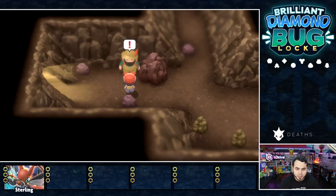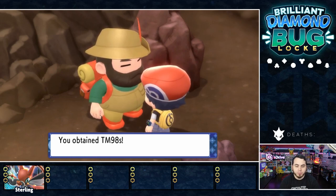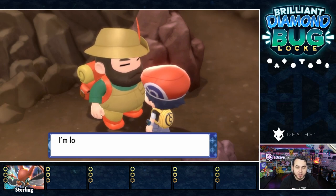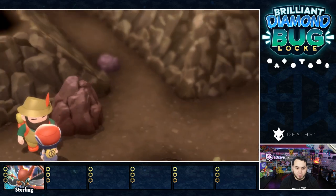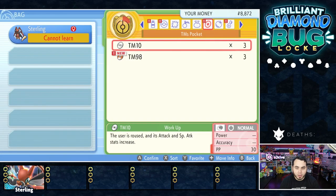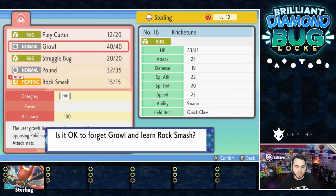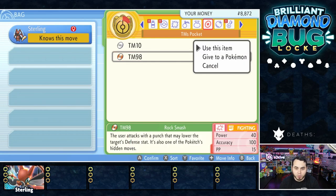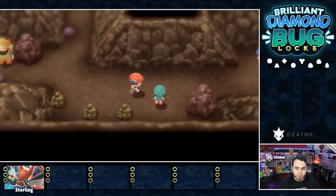Here we are in Oreburgh Gate. A man with a Poketch says he'll make a gift of some technical machines — TM98, Rock Smash. This is actually very, very big for us. He's going to give us the Hidden Moves app which allows us to use Rock Smash, but we have to get the Gym Battle first. We do have Rock Smash now — TM98. I think we say goodbye to Growl for Rock Smash. They give you three of each, which isn't too bad. We can't Smash yet, but we'll be able to go down there after beating the Gym Leader.